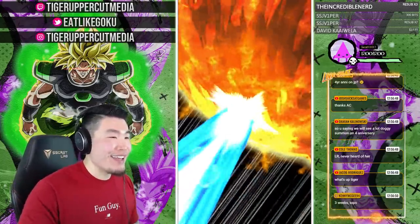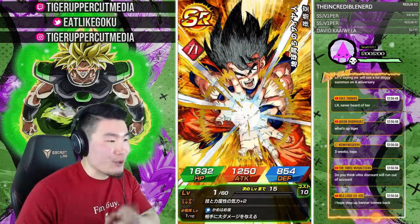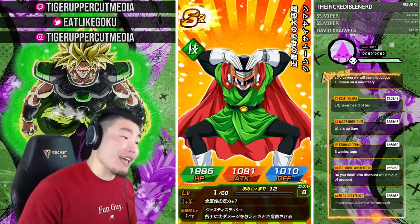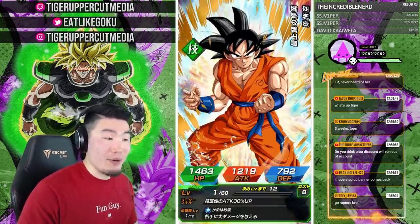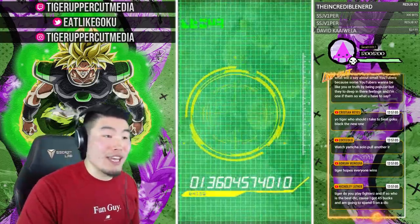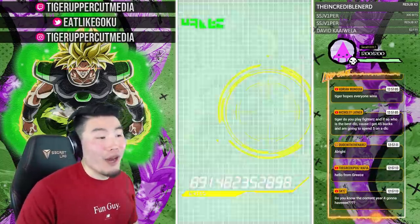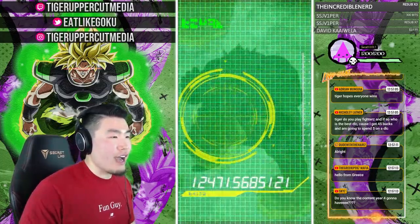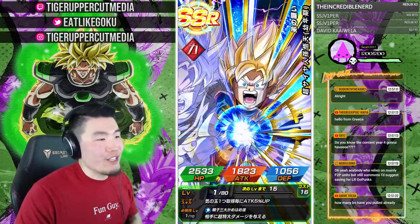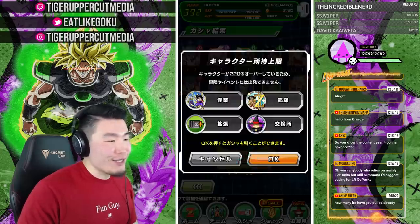Jacob Rodriguez — welcome to the stream! This is the man who donated $150 to me and allowed me to summon again on the Broly banner. Of course I didn't pull Broly, but he gave me the opportunity to pull my first LR Super Saiyan 3 Goku — and honestly to me that's as hype, if not more hype, than LR Broly. Because of just how long I've wanted that LR Super Saiyan 3. Thank you to Jacob.